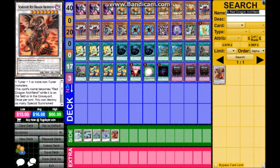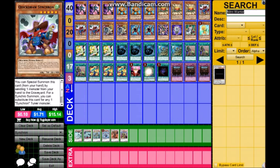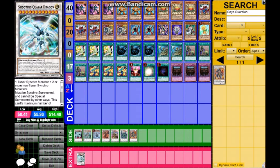Next up is Scarlight Red Dragon Archfiend — it destroys everything, burns everything, and works well in pendulum format. Next is Road Warrior — once per turn you can special summon a level four or lower monster from your deck. It's a super amazing combo card; if you get it out you should be getting Quasar out that turn or the next. Also Nitro Warrior — could honestly be replaced, but it's a good beater. And Goyo Guardian.